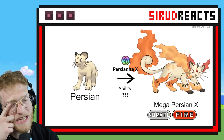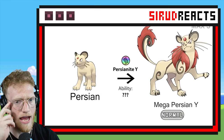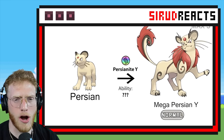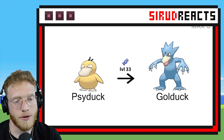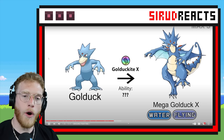Normal Fire — I was not expecting Persian to become a fire type. I mean, it is like a desert cat so I guess it makes sense. I feel like they should have gone more pharaoh-themed and given it a pharaoh crown, but whatever. Still pretty cool. Water Flying — oh, that one's cool! That is really cool, I like that one a lot.